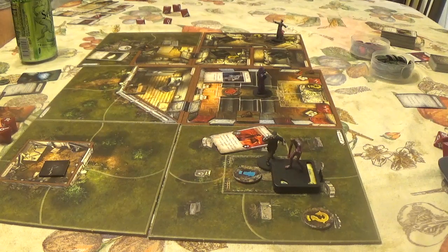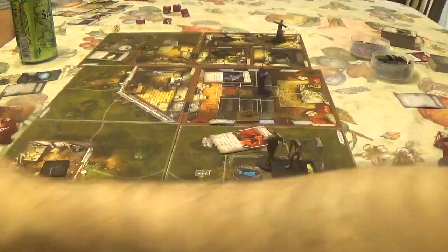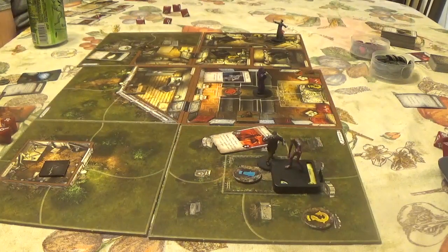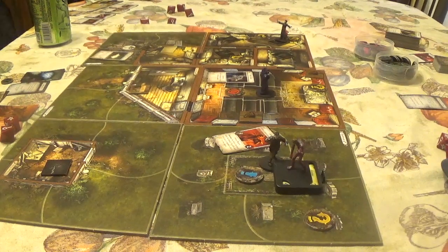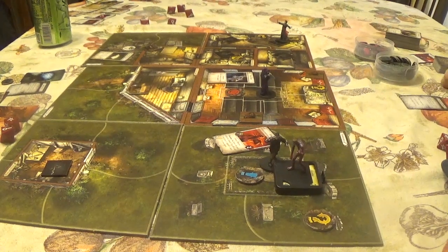Ten thousand screams burst from Finn's mouth as the spirits escape — each investigator suffers one face-down horror. The spell is discarded. Both zombies are now gone. The team is relieved and hopes no more zombies appear.